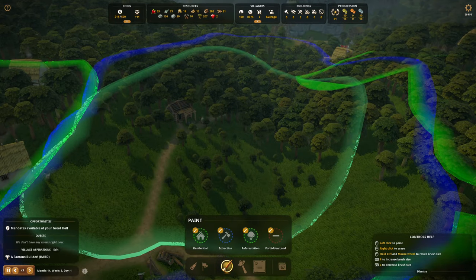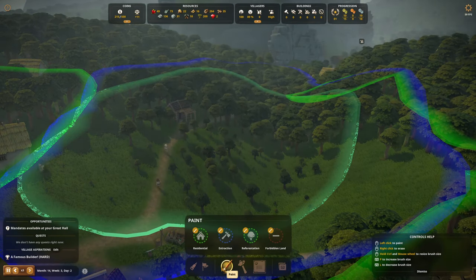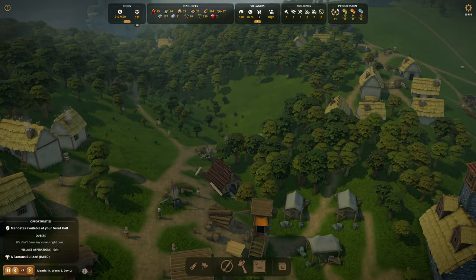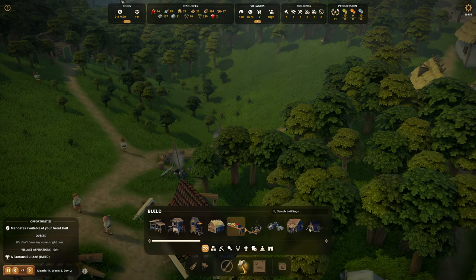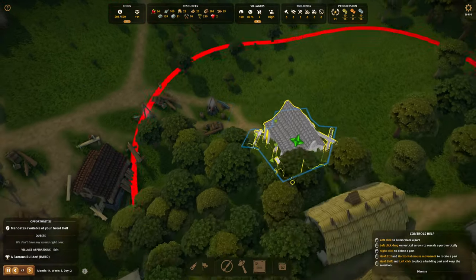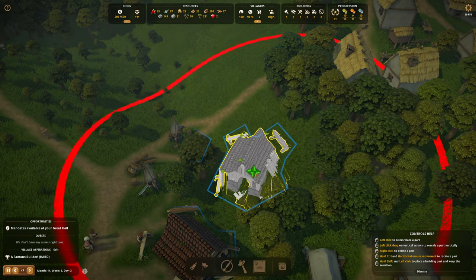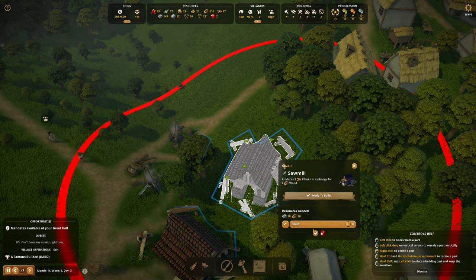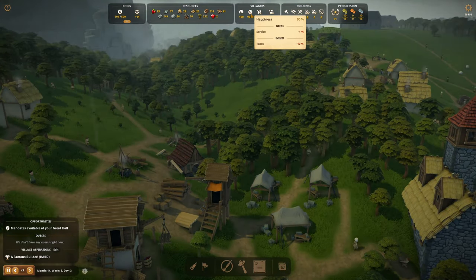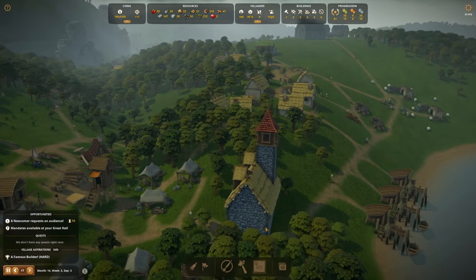But there are trees here. I think I want to put in another carpenter — let's put in another woodcutter sawmill. I'm going to put you down here. Get that built, please. Happiness is sitting at 90. What's the complaint? Taxes minus 10%. Service. Let's check the church out. Newcomers requesting an audience — just one. Welcome.